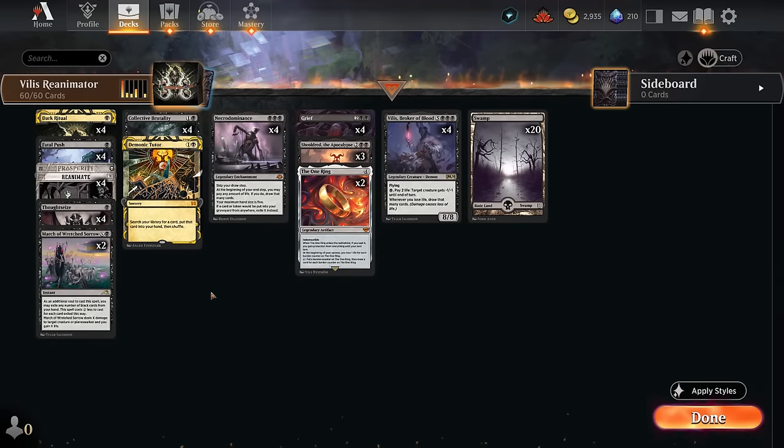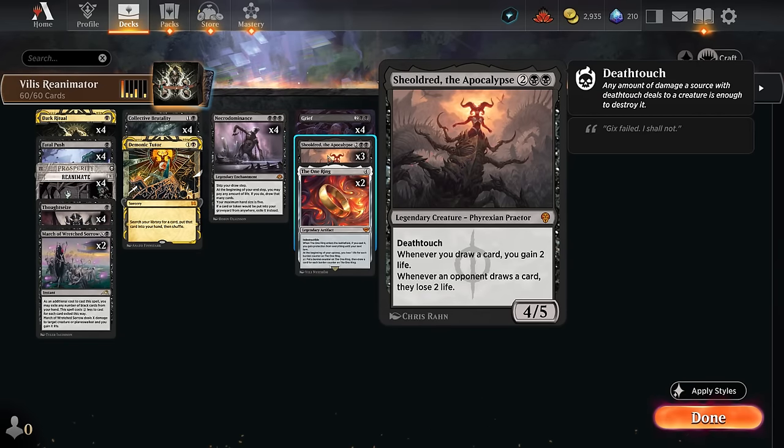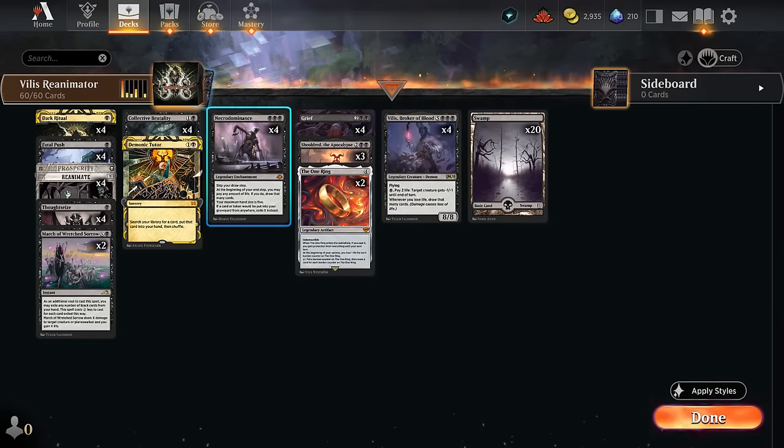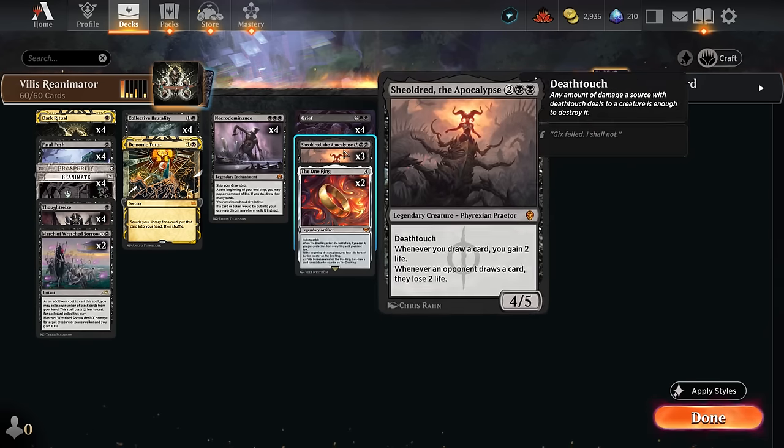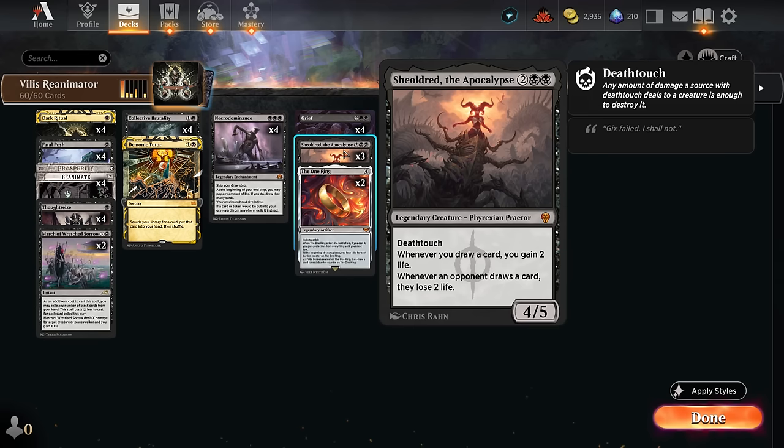Plan B in this deck is the Necrodominance plus Shield Root package — though honestly this probably comes up more than reanimating Villas. Necrodominance skips our draw step; at the beginning of our end step we can pay any amount of life to draw that many cards, with a hand size of five. It also exiles creatures or tokens put into graveyards, which counteracts our reanimation plan unless we already had a Villas in the graveyard, since discarded creatures now get exiled.